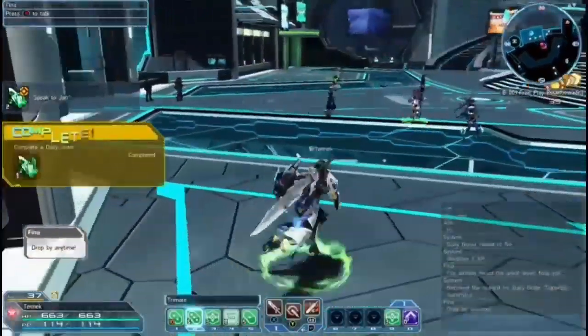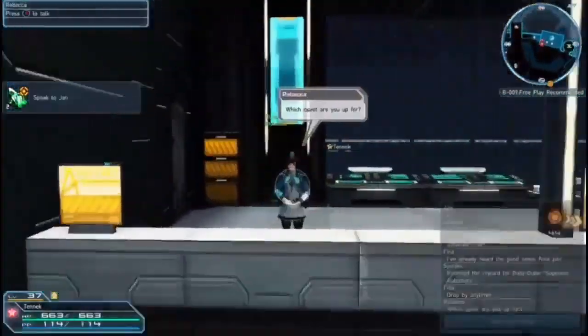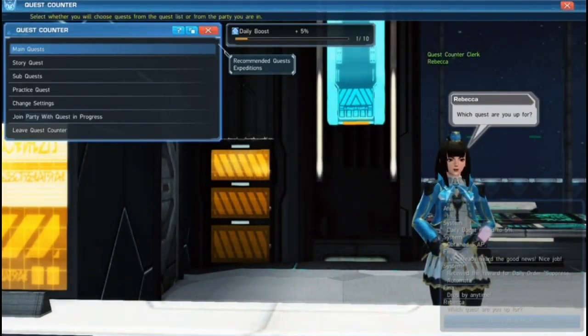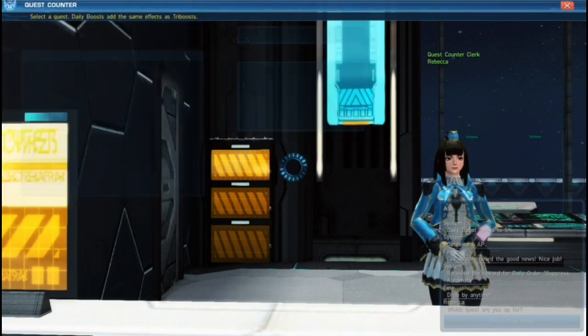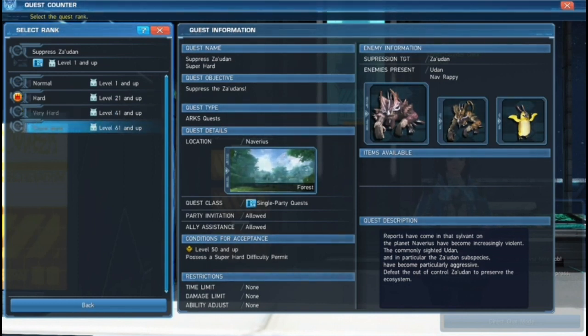Last but not least, one other tip that's really going to give you great XP is running your quests on higher difficulties. When you pick your quest, you'll notice they have different difficulty levels. For example, Suppress Zaldon: Normal is level 1 and up, Hard is level 21 and up — which is currently recommended for me — Very Hard is 41 and up, Super Hard is 61 and up. You're actually able to get into those difficulty modes a lot earlier than what the game recommends.